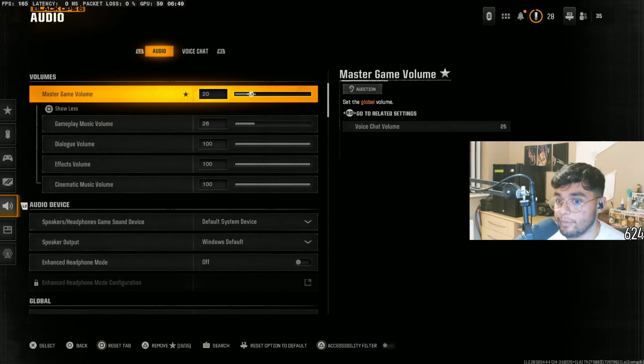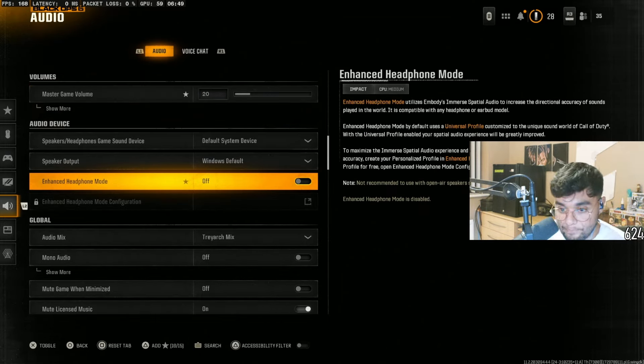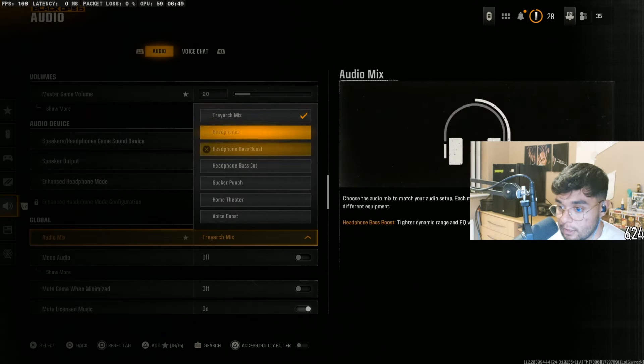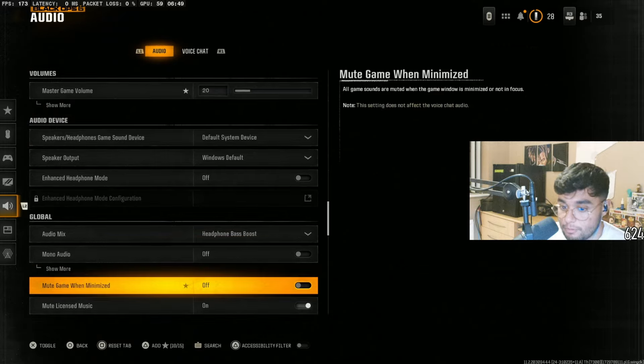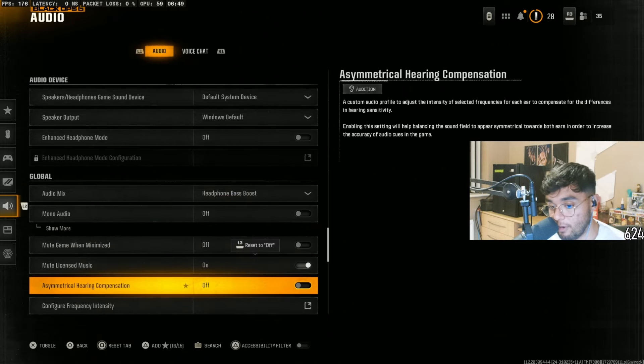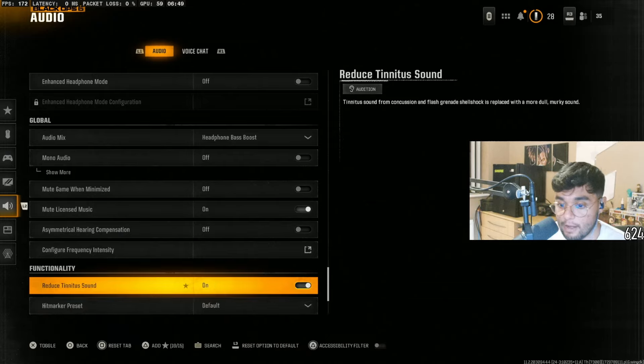For Audio, adjust this to your liking. Enhanced headphone mode is something I'll be covering in a separate video, so stay tuned for that. I have the mixer set to Treyarch Mix. A lot of people do like bass boost — try it out for yourself. I have mute licensed music on since I'm a streamer. If you have tinnitus, there's an option to enable that as well.